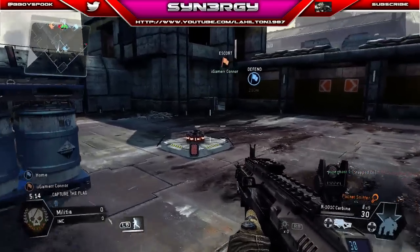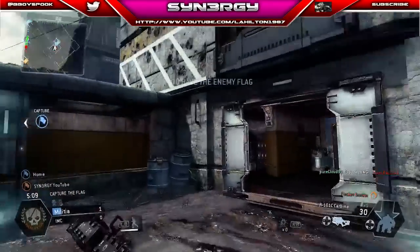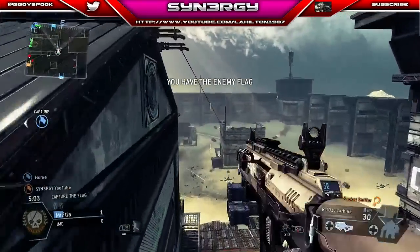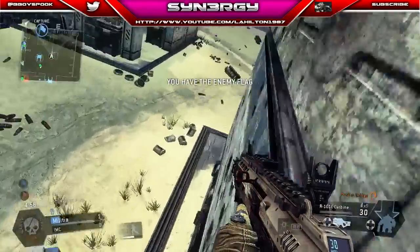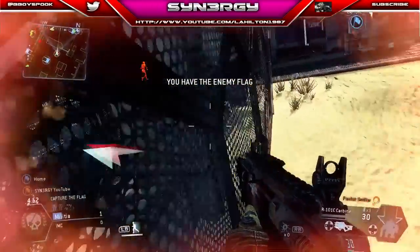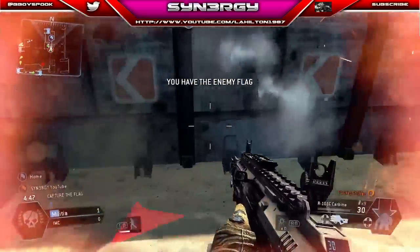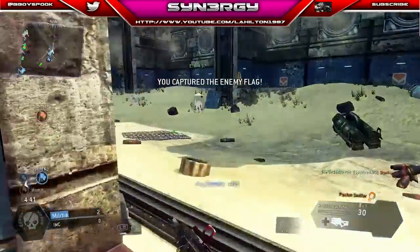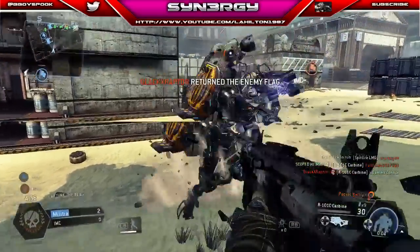We've got our Titan ready to call in and Connor's just got the cap. I'm just going to get the next flag using these double zip lines again. I missed that again. Okay, I'm being attacked here - I'm just going to double bunny jump, keep on jumping to make it hard for them to kill me, and we'll pick up the second cap. We weren't too worried about being hit-marked; we were just trying to get that flag cap down as fast as possible.